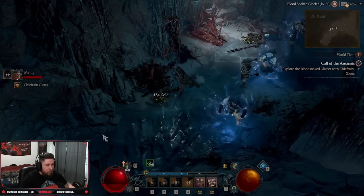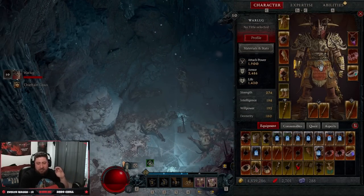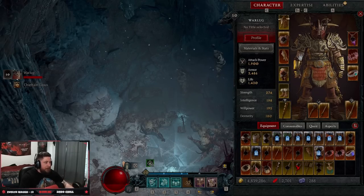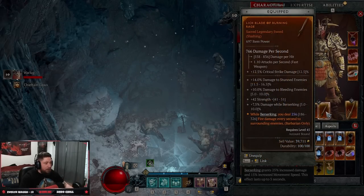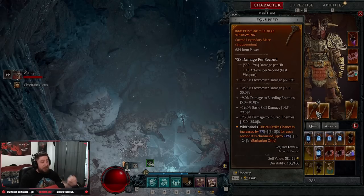Now let's go over the gear. There are only a few items you actually need for this build. We're going to be using Aspect of the Expectant — attacking enemies with a basic skill increases the damage of your next core skill, which is very important. Then we're taking the Raiment of the Dire Whirlwind: critical strikes with Whirlwind increase its critical strike chance by seven percent for each second it's channeled, up to 21 percent — very huge.